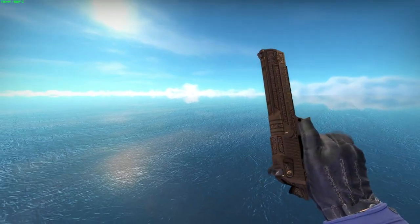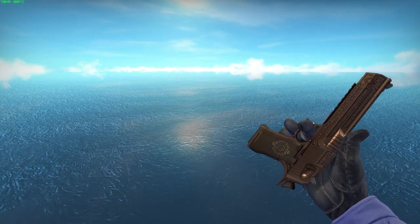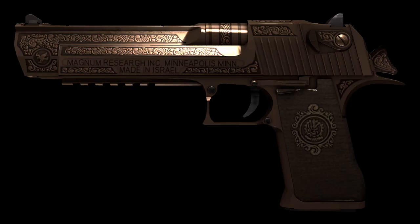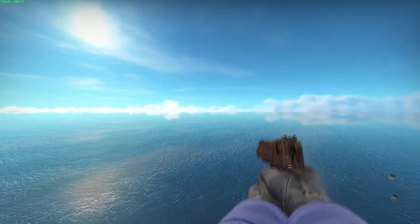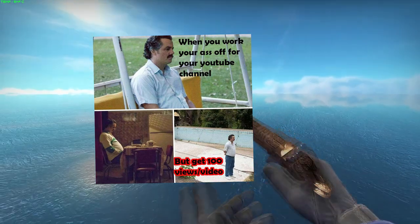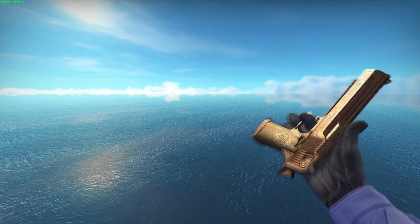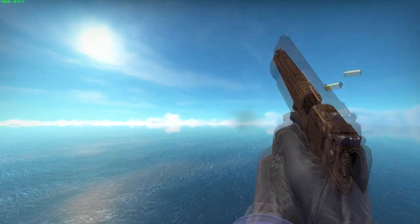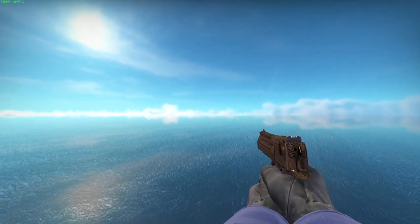Coming up at number 10 is the Corinthian. The Corinthian has a beautiful copper color and also very attractive art design, with an eagle at the end of the barrel that stands out for the keen eyes. When I look at this skin, it always makes me think of the South American cartels for some reason. I think it has a really nice design. It is also one of the cheapest skins on the list, which makes it a really convenient skin if you favor it.